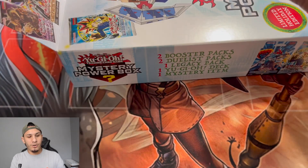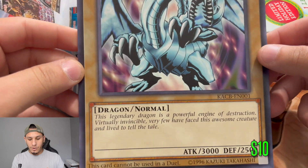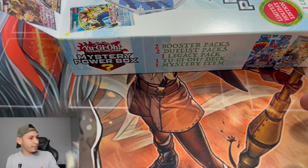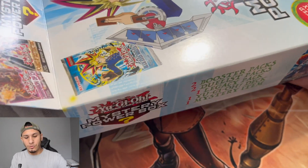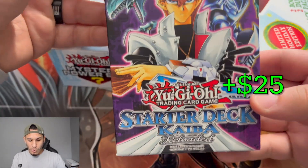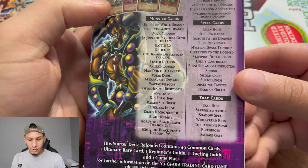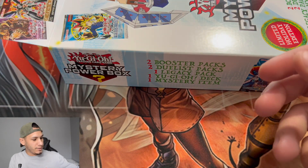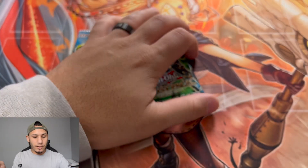Starting off with the first box, it looks like the mystery item is going to be a big card — it's a Blue-Eyes White Dragon giant card. It's kind of hard to display on camera but it's a giant card Blue-Eyes White Dragon. We also have a structure deck — it's the Starter Deck Kaiba Reloaded, which is pretty nice and goes for quite some dollars in value on TCGPlayer.